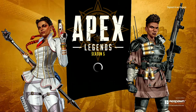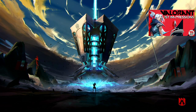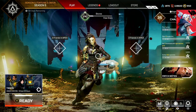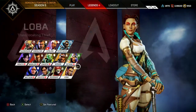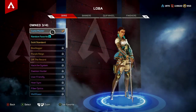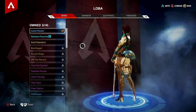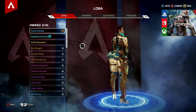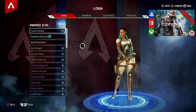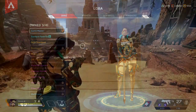Now that you've redeemed the Loba skin through twitch.amazon.com, head on over to your Xbox, PlayStation, or PC and boot up Apex Legends. Once Apex Legends loads, switch to Loba, scroll through the skins, and select Game Master — this is the skin you just unlocked. If you have it already, that's awesome. If not, wait a little bit or restart your game. For me, since I've redeemed Twitch Prime skins before, it takes a game or two and then it'll automatically appear with a notification when I first log in. Go ahead and equip this Loba skin — in my opinion it's one of the coolest Twitch Prime skins and Loba skins in general.